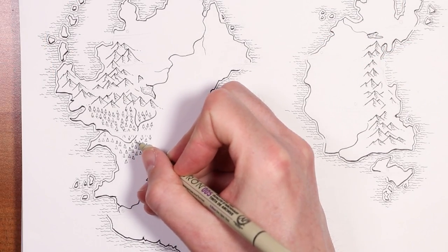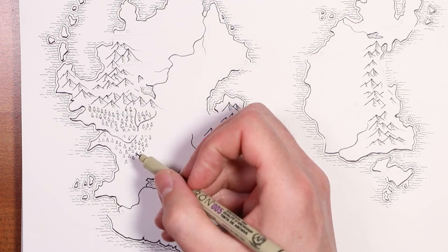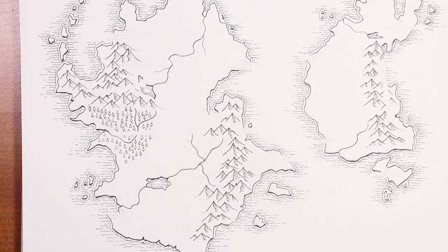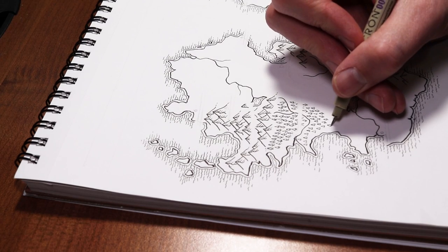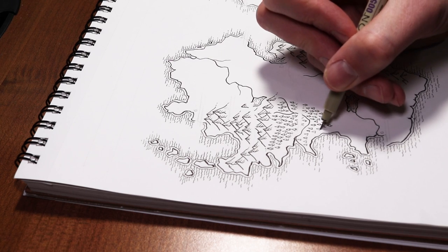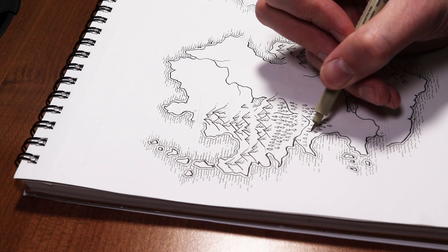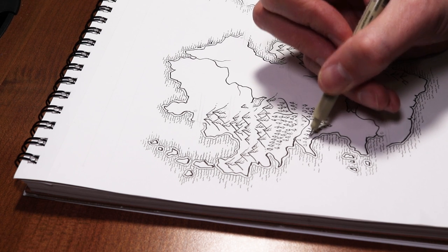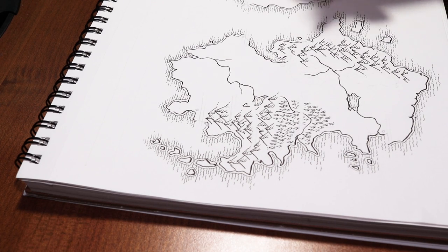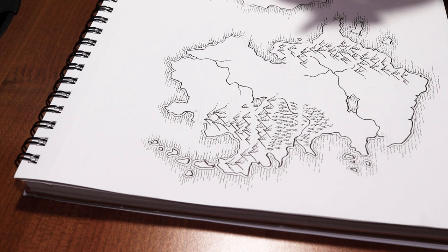As we're drawing, one big point we need to talk about is where are we likely to find forests? One thing you probably notice right away is that I have mine surrounding mountains — I like to nestle them in by mountains, and that does happen in nature quite a bit. They're also right by this river, and that means this area is going to be well watered and therefore likely to see some vegetation. So forests are often nestled in the shadow of mountains, and also around rivers — that also seems to make sense.